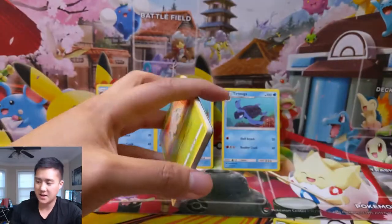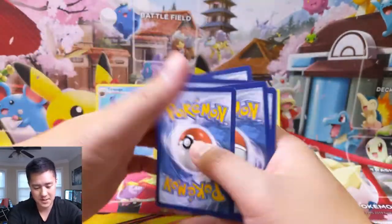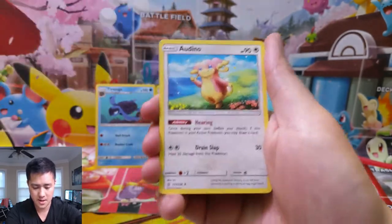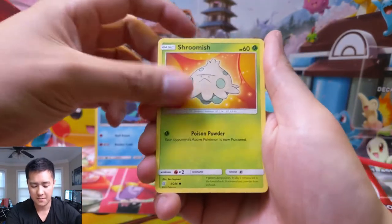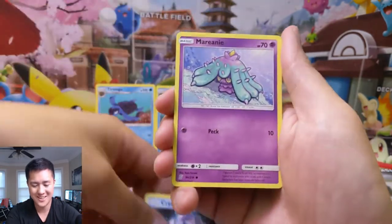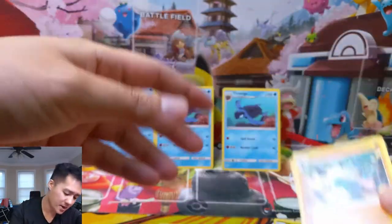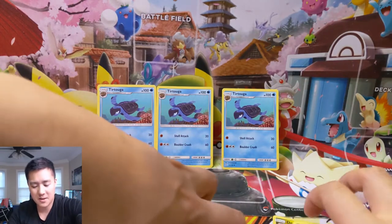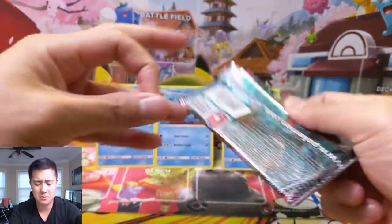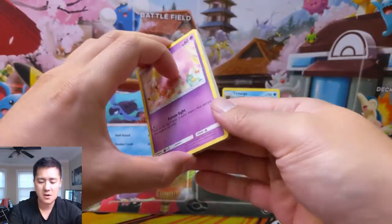Two packs, two hits — can we keep that ratio? Probably not, but we'll try. Pack three uncommons: Giant Hearth, Vigoroth, and Audino. Commons: Shroomish, Drifblim, Doublade, Cryogonal, Mareanie, and a Lucario with Giratina and Garchomp in the background. I like how they did some of these background easter eggs — someone called them that and I think that's pretty cool. Hope they continue to add stuff like that in the future.